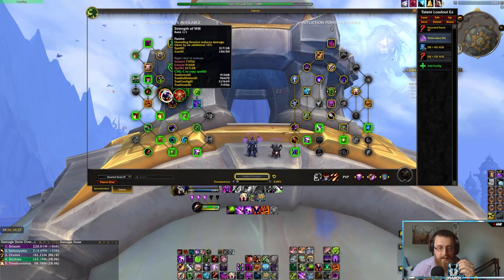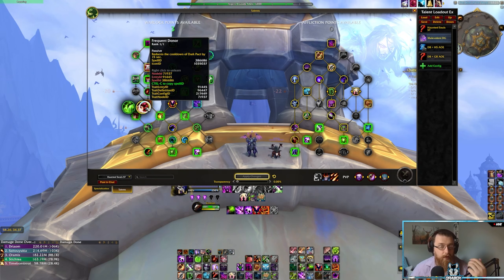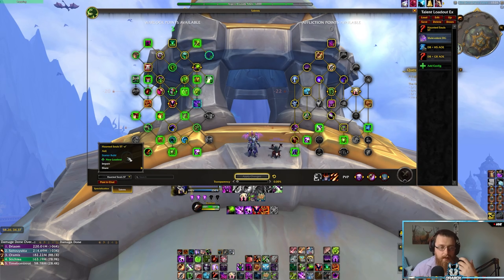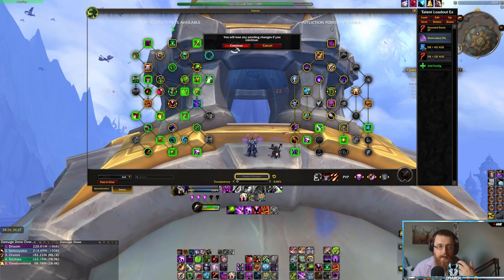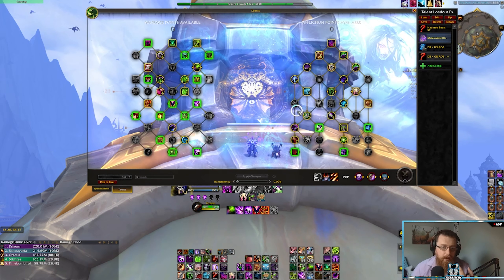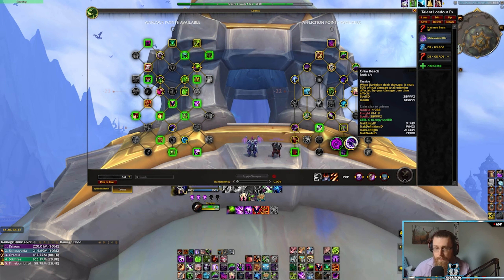The rest is all utility or defensive, such as Sweet Souls into Dark Pact into Frequent Donor, that kind of thing. For the M+ side of things and the large AoE elements, you again have two builds. This feeds into whether or not you have the class trinket or the playstyle you enjoy. I personally run a Doom Blossom and Grim Reach build.